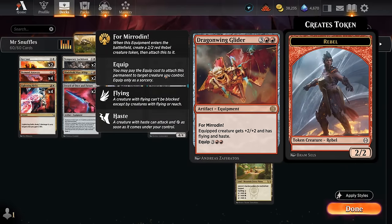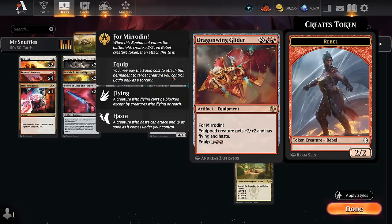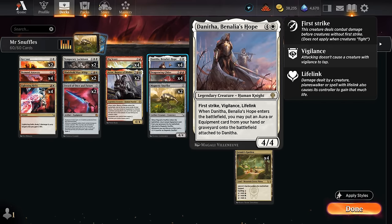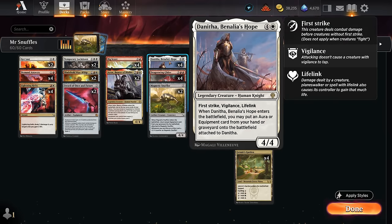These are the six five-mana creatures. The equipment we're trying to cheat into play includes Dragon Wing Glider, giving the equipped creature +2/+2, flying and haste, which also comes attached to a 2/2 rebel token via the For Mirrodin mechanic. Keep in mind: if you play Snuffler or Danitha, they will come attached to the Glider, then For Mirrodin triggers and the Glider ends up attached to the rebel token.